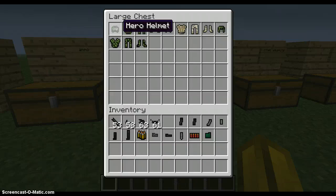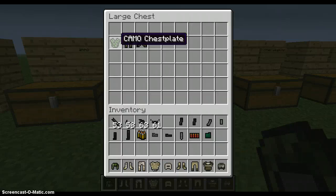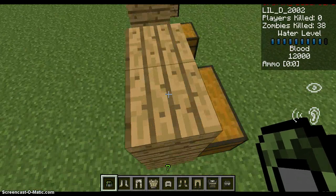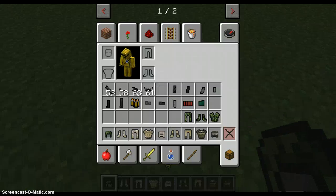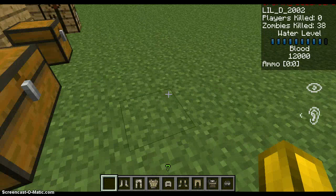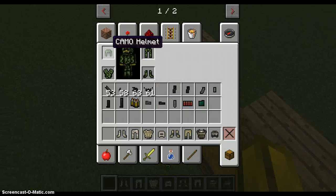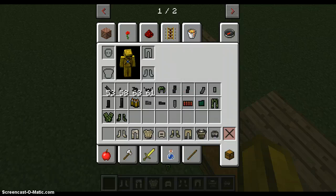Here we have the new armors in the mod. We have the hero helmet, hero chestplate, hero leggings, hero boots, then the bandit helmet, bandit chestplate, bandit leggings, bandit boots, and then we have the camo stuff. The camo is basically like a ghillie suit — if you play DayZ or some sniping game, it's in Call of Duty and all that. You can hide up in a tree and no one will see you. Then the bandit stuff is pretty cool — it's like a terrorist kind of look.